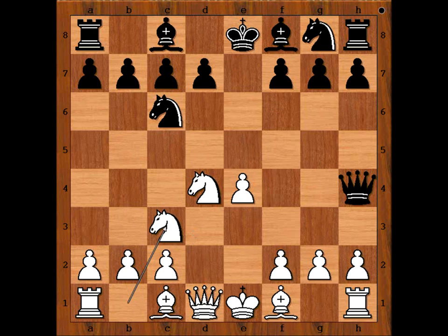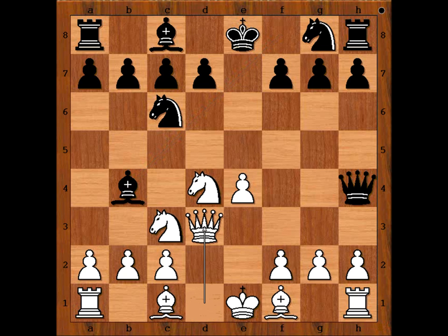Knight to c3, defending. Bishop to b4, pinning the knight and threatening queen takes on e4. How should white continue? Perhaps queen to d3 — what do you think? What would you do? If queen to d3, knight to f6 and black is doing well.